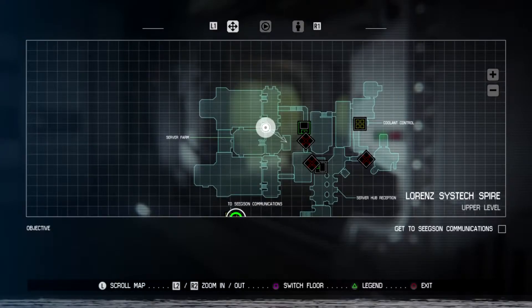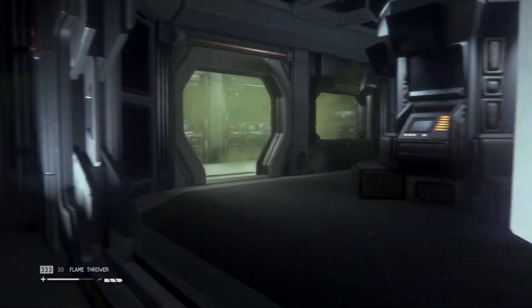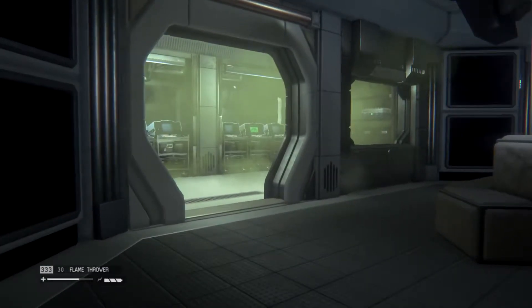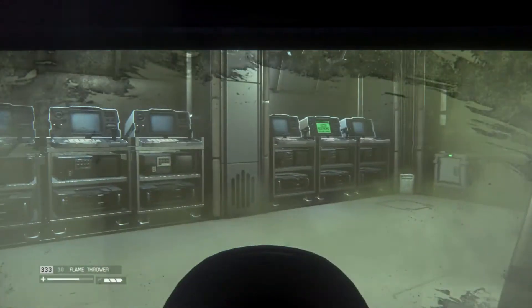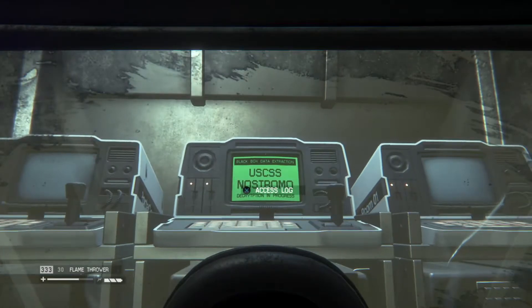Alright, I've made it back down to the server hub and the Lorencistex spire. Remember this room full of gas? Looks like there is something we might be interested in there. Looks like a Nostromo log — now that we have access to the gas mask.